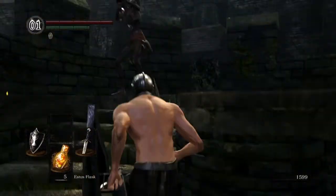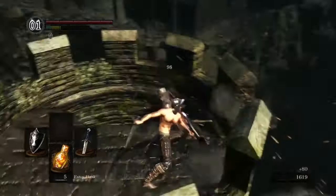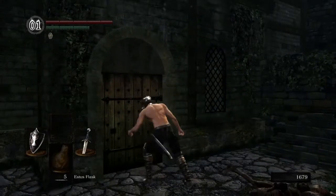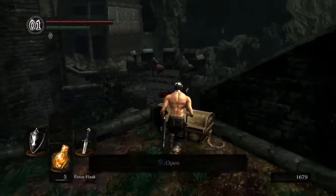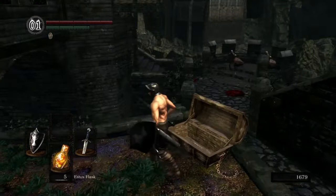We can head up this tower. Got this guy, and then you've got this door. You're going to want these items for the boss if it's your first time — makes it a hell of a lot easier.